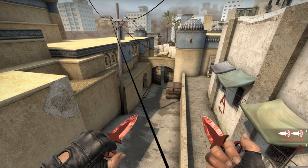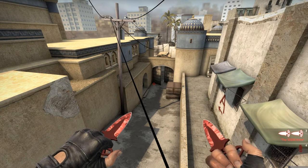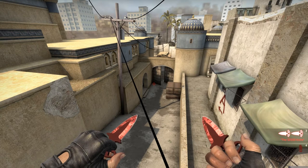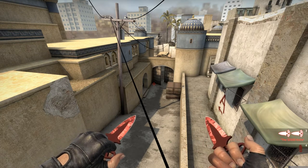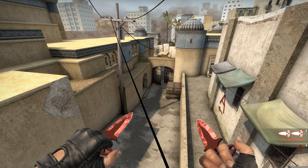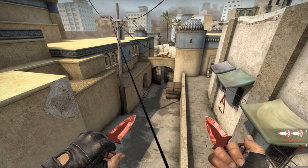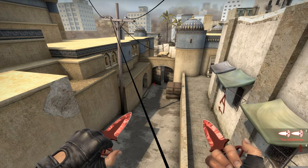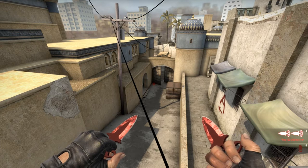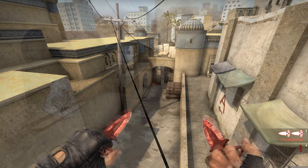Yo, what's up you guys? MCI is here back at it with another Dust 2 how-to smoke off, and this time mid to B. There are maybe two smokes to throw for mid to B — at least one, and it's the most important smoke, and that's a CT smoke. And of course there are a couple of smokes you can throw from mid to B itself to give your teammates some cover who rush tunnels. Let's hop right in to the first smoke.